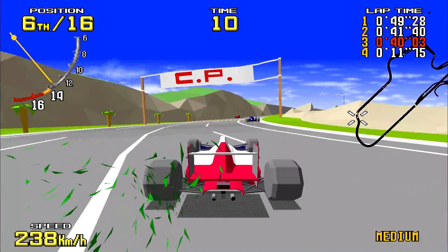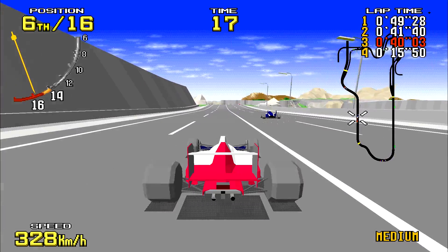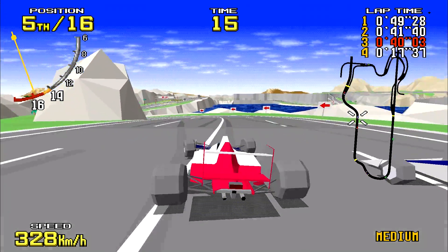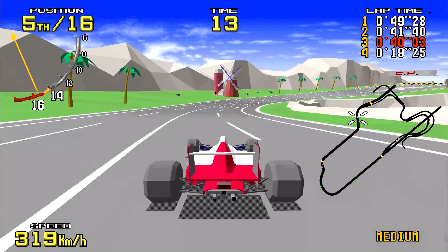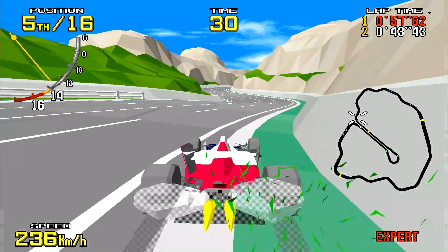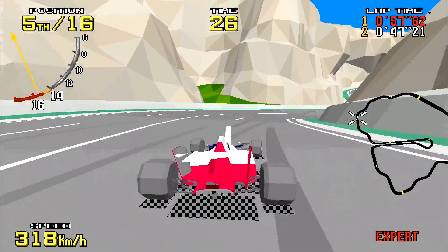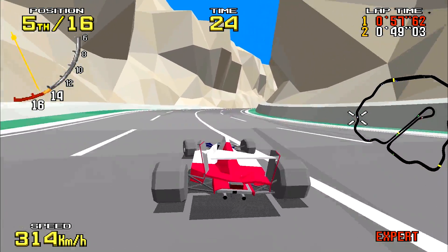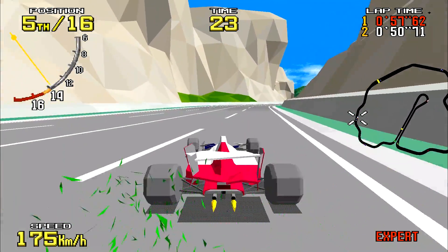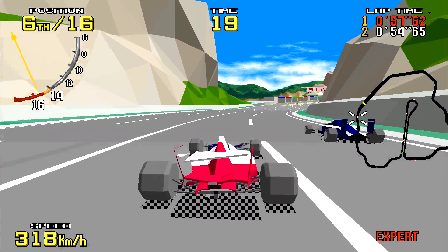The seven Sega Ages games released to date have tread fairly safe and familiar ground for the most part, covering games from the Mega Drive, the Master System, and its earlier sprite-based arcade boards. This eighth release is a biggie though. Virtua Racing was the first game created for Sega's Model 1 arcade board, and was the company's first attempt at a polygonal arcade game. Had it failed, we may never have had Virtua Fighter, Virtua Cop, Virtua Tennis, or any of the other games in that Virtua style.